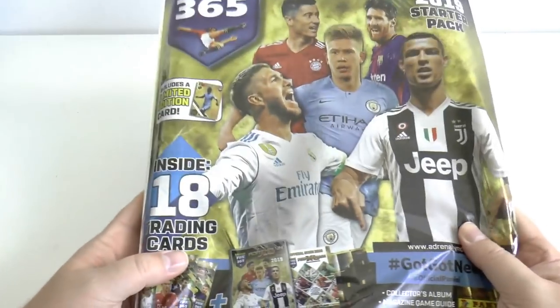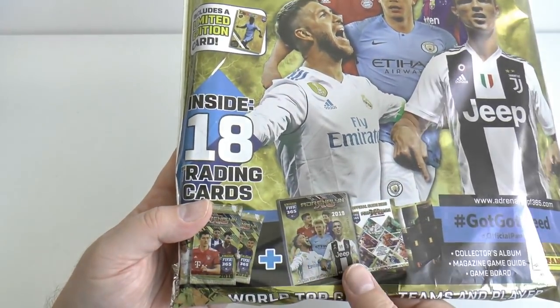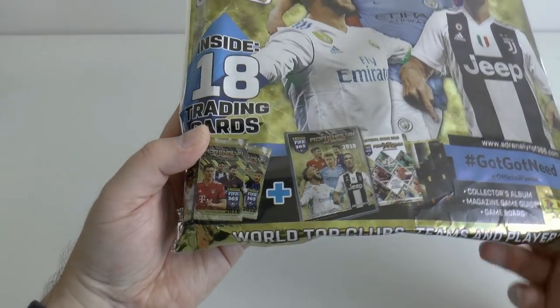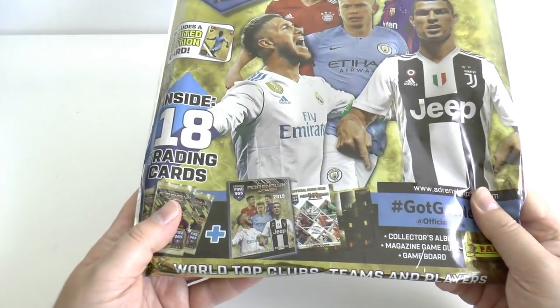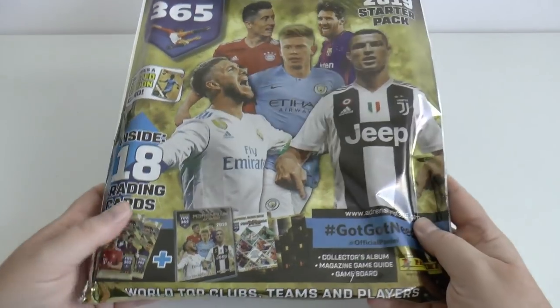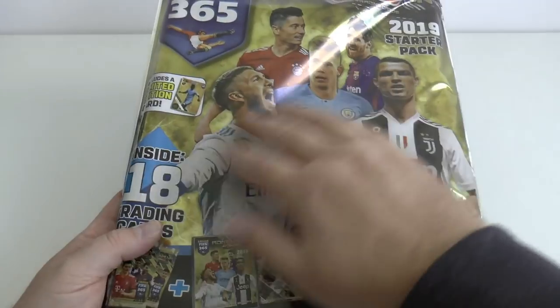With the price increase, you've still got 18 trading cards inside, but it's three packs inside the starter pack this time rather than two. Panini's 33% price increase on the cards this season, to go alongside the extortionate Adrenaline XL World Cup collection which was released recently — they've continued with that price.